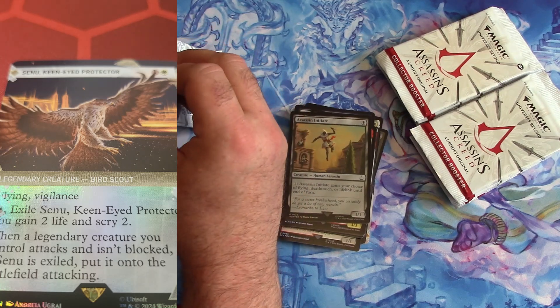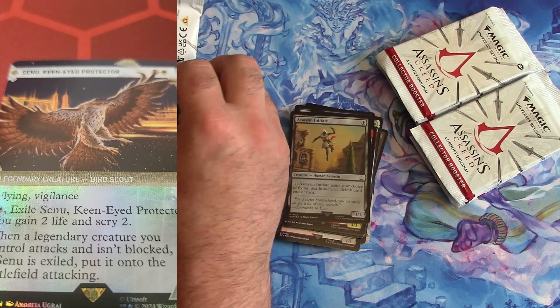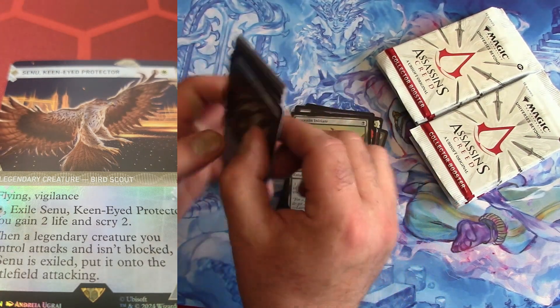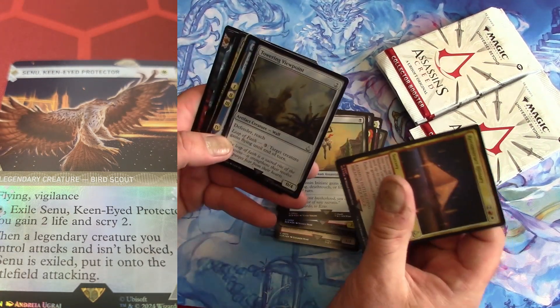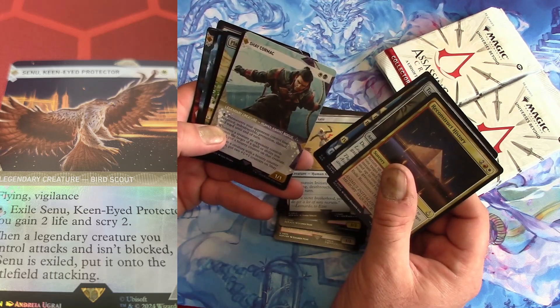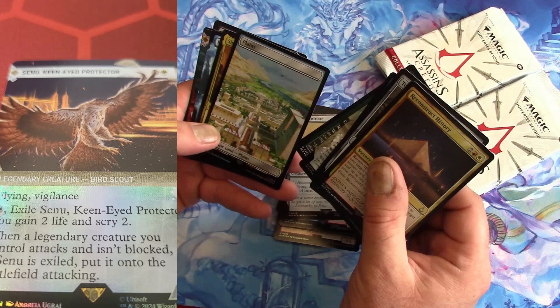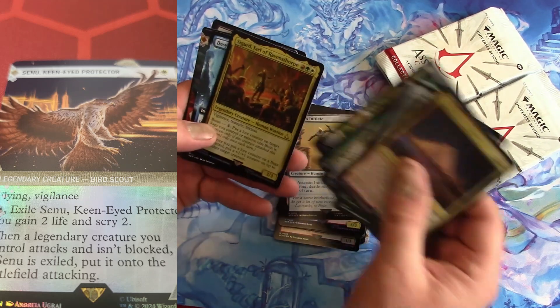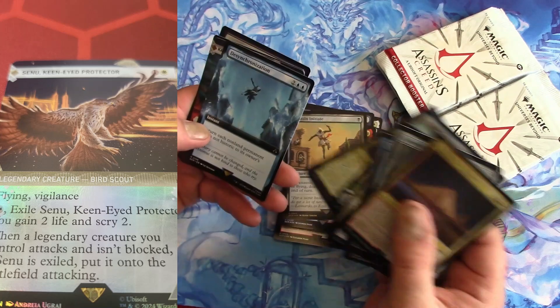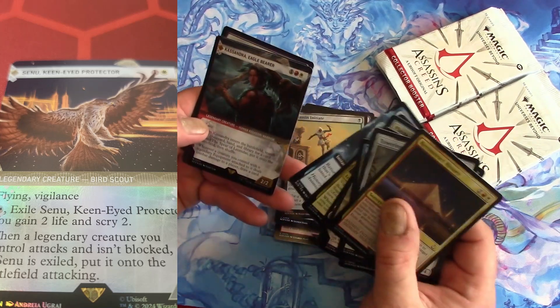Is it Ezio from... no, it's not Ezio in the first game. I don't know the name of the Assassin. Ezio is from the second game — I didn't play it but I watched people play it and watched a lot of content about it because I thought I was going to play it but never got around to it. Let's see — Shay Cormac. I'm liking the full art lands being everything, even though it devalues all of them, but it gives you a wide variety of lands you can put in your deck.